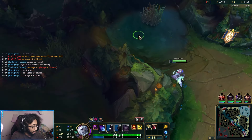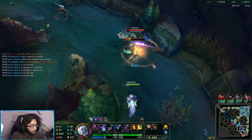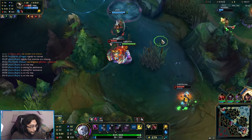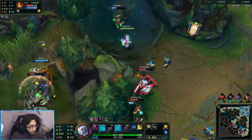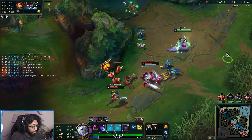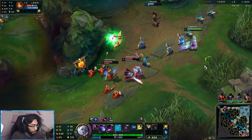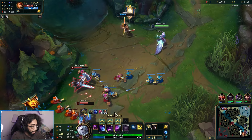Pain wants help over in the river, which we'll go help with. I think we can get a kill here — they are pretty weak. We got a flash burned, which is something. We got cannon experience. Unfortunately no scuttle for Skarner, but Kayn's doing fine in farm, so I don't think we really care about that.